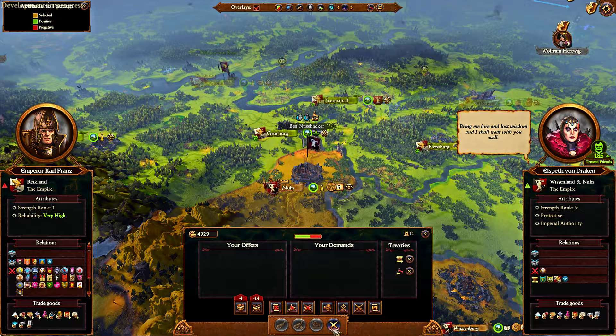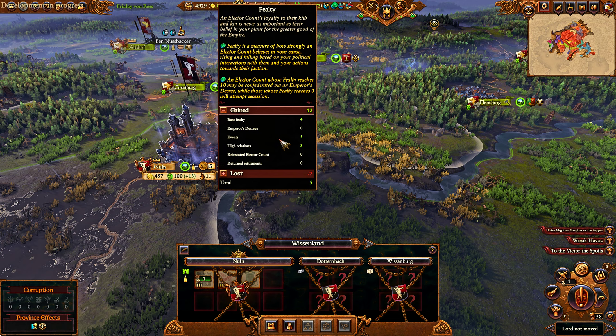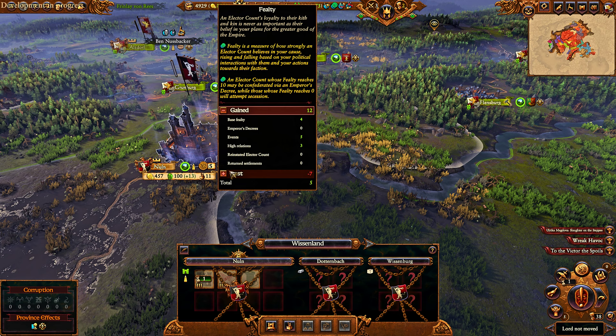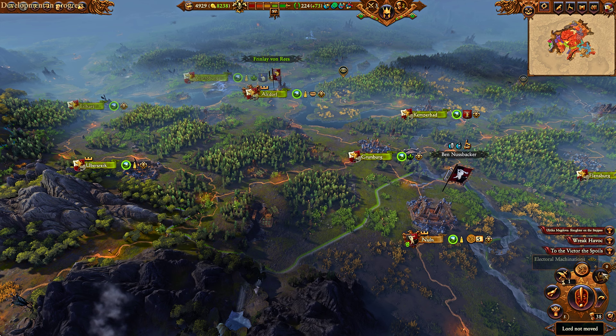Having a good diplomatic relation with the faction will help with Fealty. So here I'm getting 5 from events, 3 from good relations, and 4 from base Fealty. But I'm also losing some because of various decrees on confederations and Elector Counts destroyed — that's why I'm losing over there, because otherwise I would have 10 full Fealty.